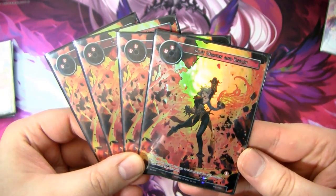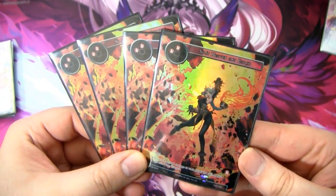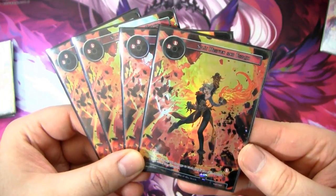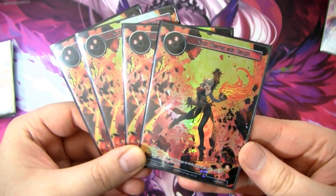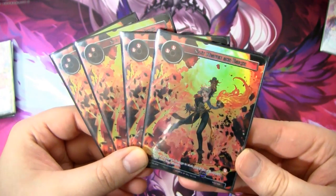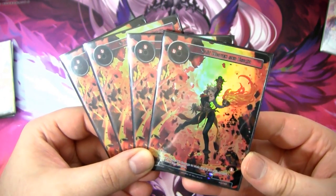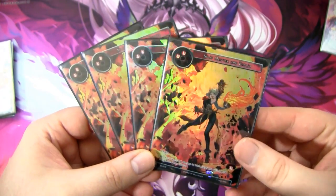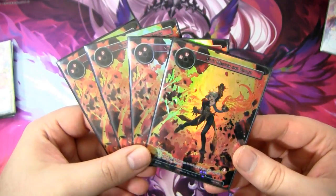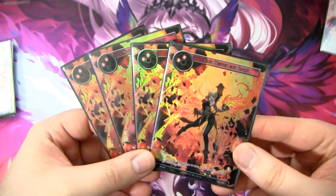Speaking of crazy damage, one of my favorite cards in Wanderer is Split Heaven and Earth — a two-fire cost chant. It deals 300 damage to each player for each special magic stone they control. We are playing special magic stones, so it will deal damage to us as well, but the idea is your opponent's life will be lower when you play it. You can deal 1500, 1800, or more damage with this card. Split Heaven and Earth is just fantastic.